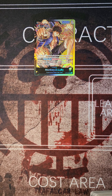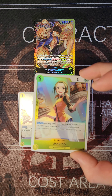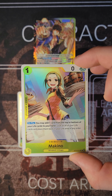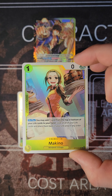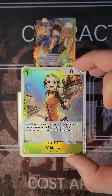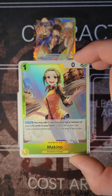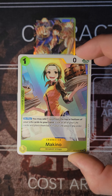We're going to be running the 4 Makinos. On play, you may add one card from the top of your life cards to your hand, then look at all of your life cards and place them back into your life area in any order. Really good to move around your life cards and put the best triggers or the best on-play characters right away.